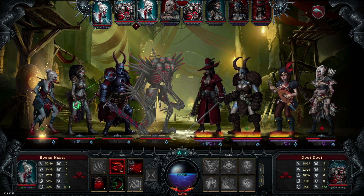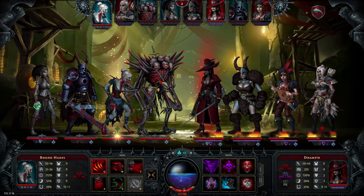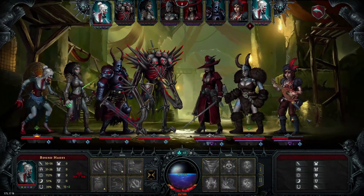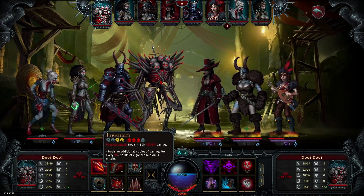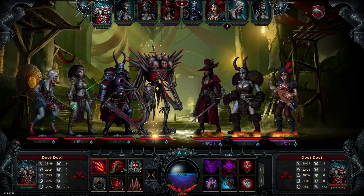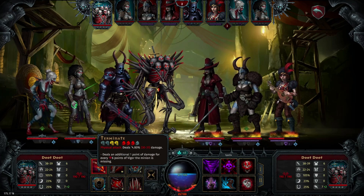Bound Hades gets one action, then the Bone Golem, then Bound Hades again. We want to hit the bard and then remove all blocks from the Dampir — it'll just make him easier to hit in the future. Although we could maybe just kill the scout. You know what? We're killing the scout. She can't do her 200% damage attack from Mark, which is always annoying. No one else can really stance — actually, Dampir can stance, so there is a reason to do that.